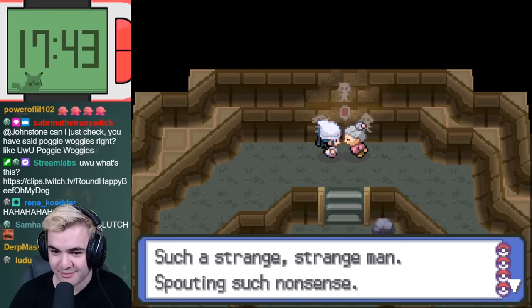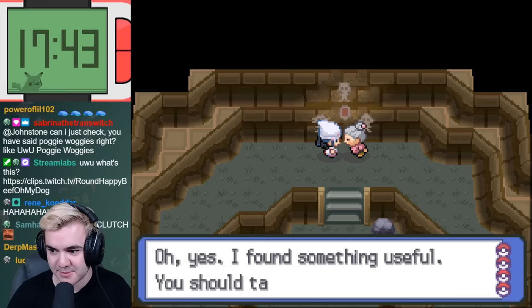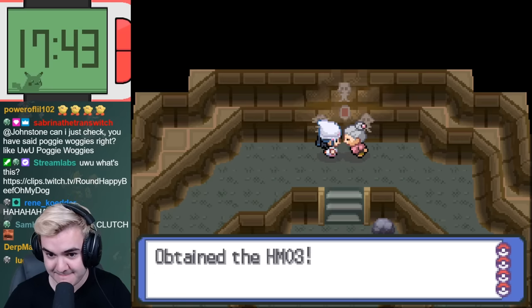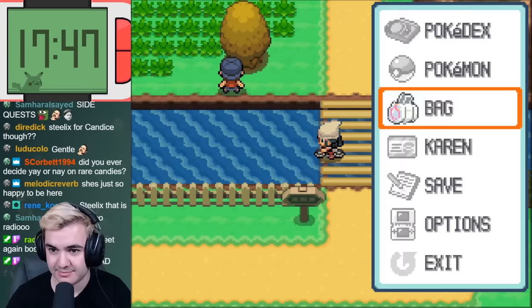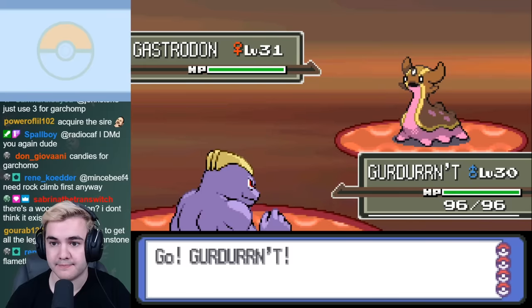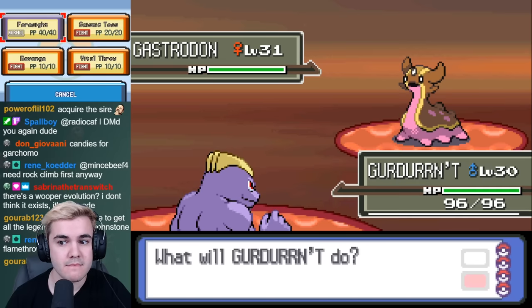If we follow the storyline, Byron's team is the next big wall, and considering that basically only Machoke can help here, it's pretty obvious that we're going to need an entirely new team again. After previewing Byron's team, we realize that the best play would be to catch a Gastrodon in the water on Route 205. Having a Water and Ground STAB basically runs through his entire team, so it's by far the smartest option out of what we have.